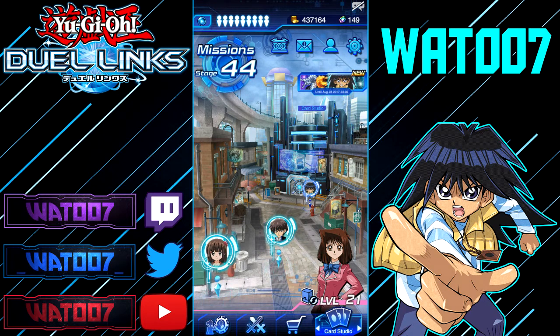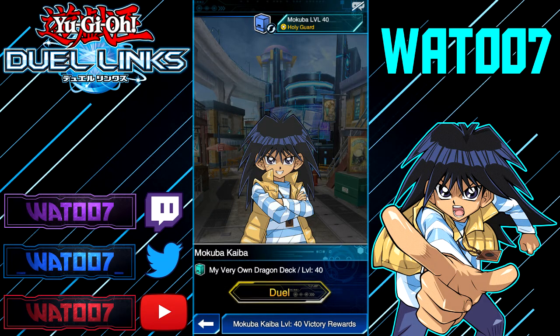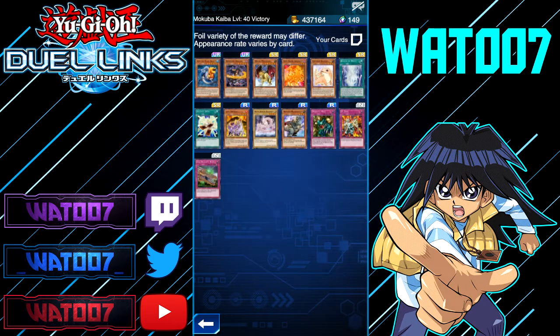Kid Moto Dragon is a character you have to unlock through battling Mokuba Kaiba in Duel Links. The issue is that Mokuba Kaiba is a roaming duelist and he's only here for a limited time — August 22nd through August 28th. So if you're watching this video and it's not within those dates, you currently cannot unlock Kid Moto Dragon any other way except by playing during that specific date.